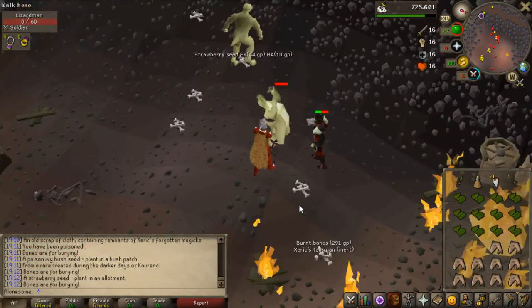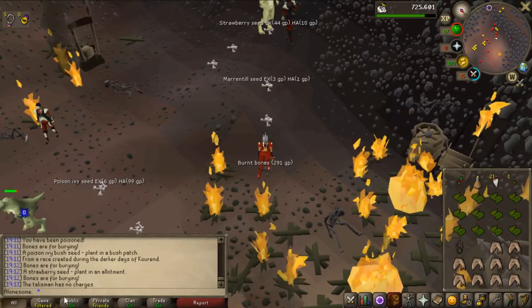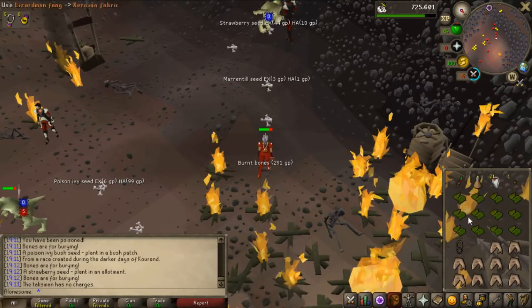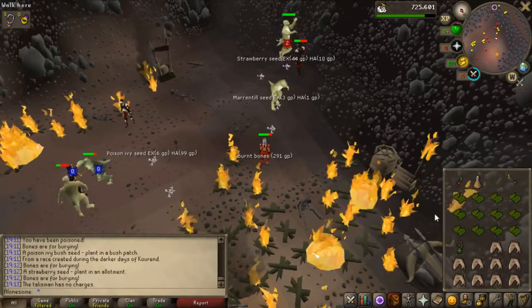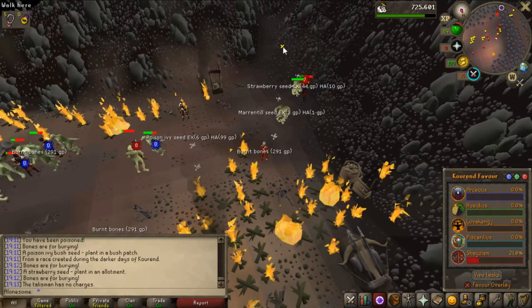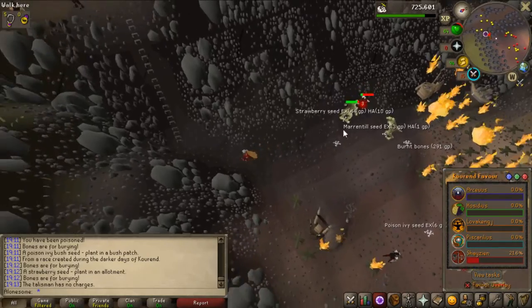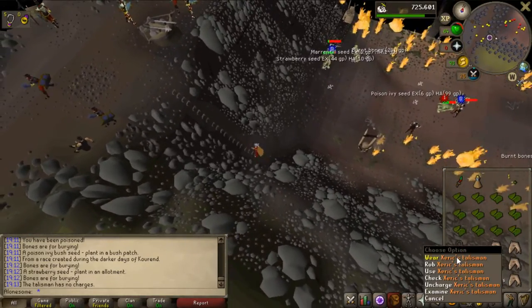There we go, that's the amulet! I have to charge it by using the teeth on it — yeah, 21 charges. That took me around 160 kills starting from 5% reputation, which wasn't too bad. Maybe took like 45 minutes or something. But yeah, now I can teleport to the slayer master way quicker.